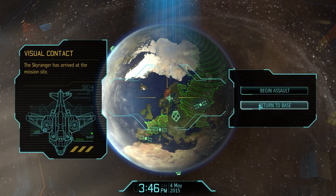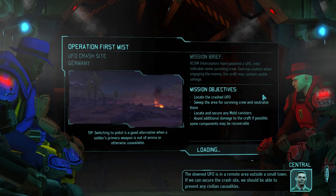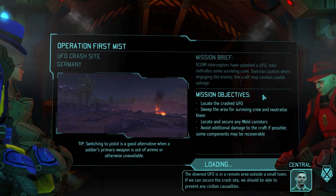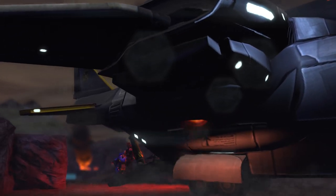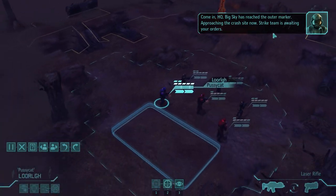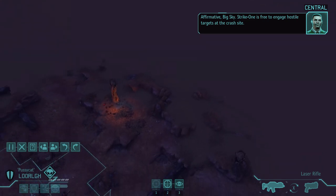XCOM ho! Our target site is near the German border. The downed UFO is in a remote area outside a small town. If we can secure the crash site, we should be able to prevent any civilian casualties. At this one I'm pretty confident we don't really need a rocketeer or grenadier yet.